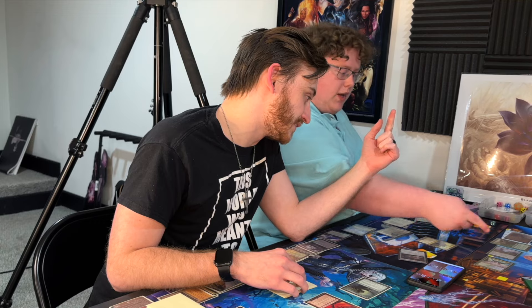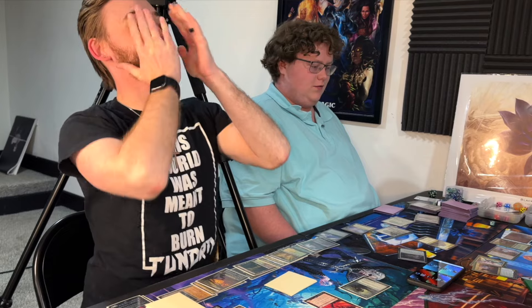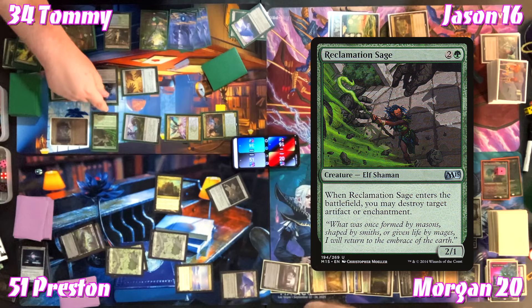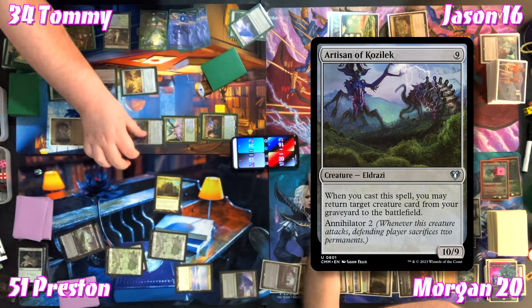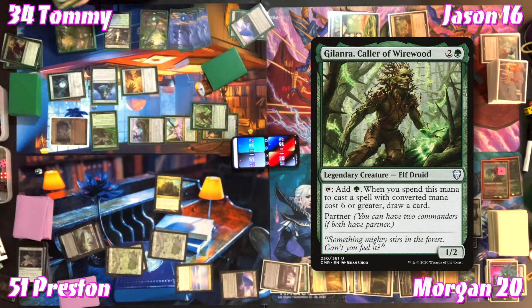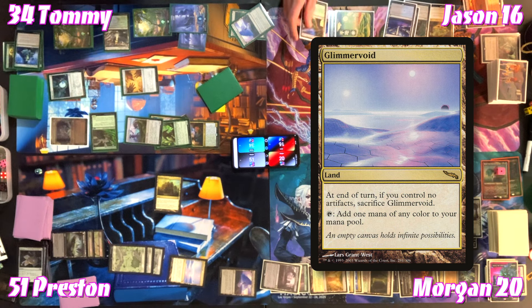Progenitor Mimic copies Reclamation Sage — blowing up another artifact. Artisan of Kozilek enters and allows Tommy to return a creature card from his graveyard to the battlefield — only Gillanra, Caller of Wirewood is there, so Gillanra returns. Jason uses Glimmer Void's ability. Tommy swings at Preston for two. Jason untaps and gains ten life via Kenrith, then swings five at Tommy.